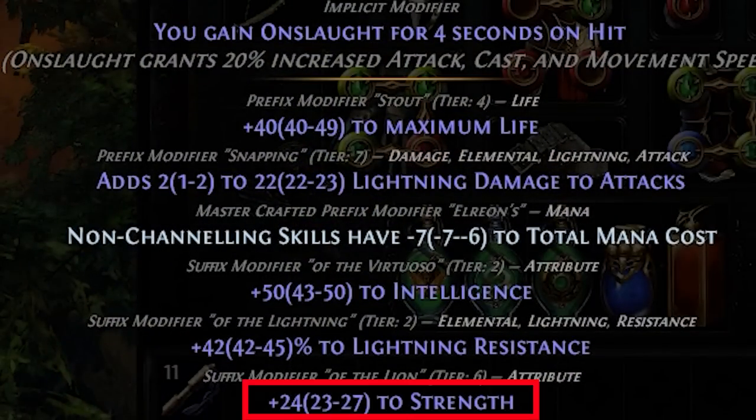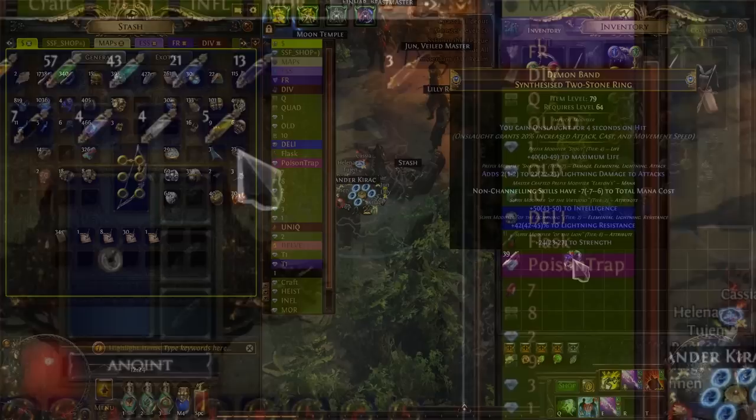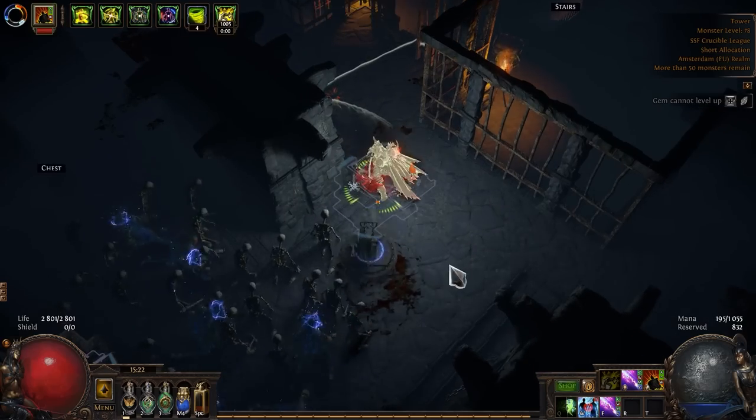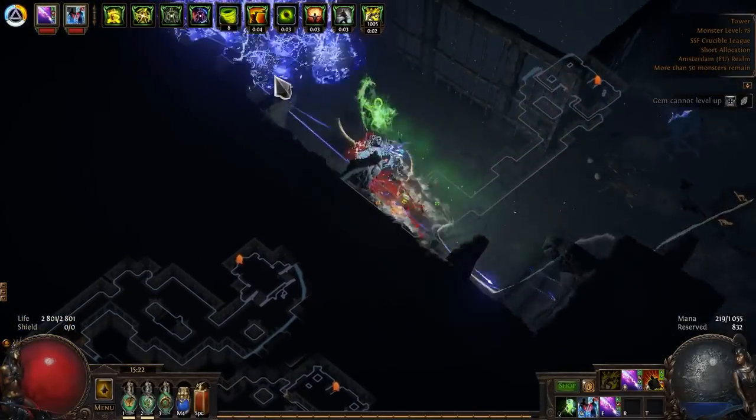Wow! This is actually just what I need. Despite being a pretty low tier, I'm still pretty happy with it because now I can anoint a Vengeance Cascade on my amulet. With this anoint, our build goes to a whole new level, because we're increasing our DPS significantly.